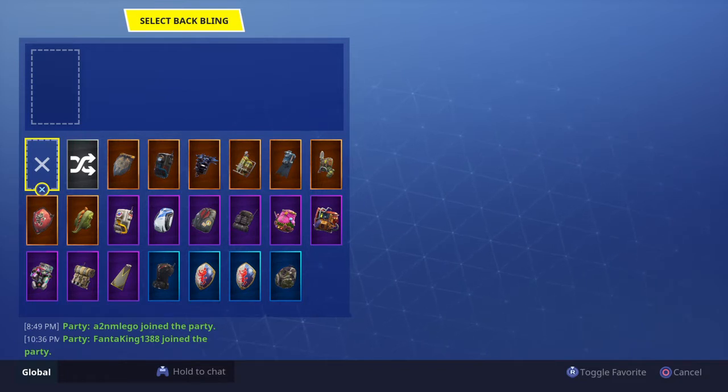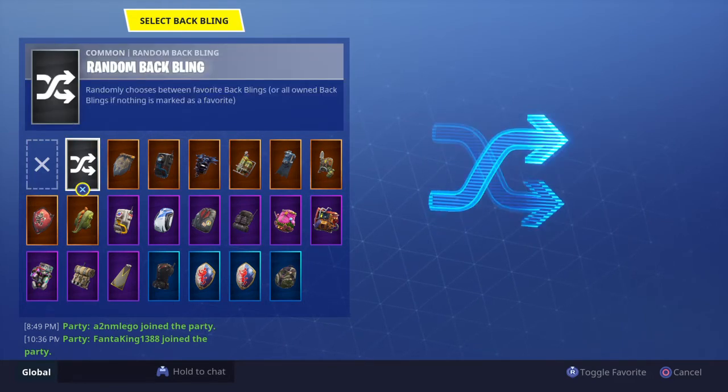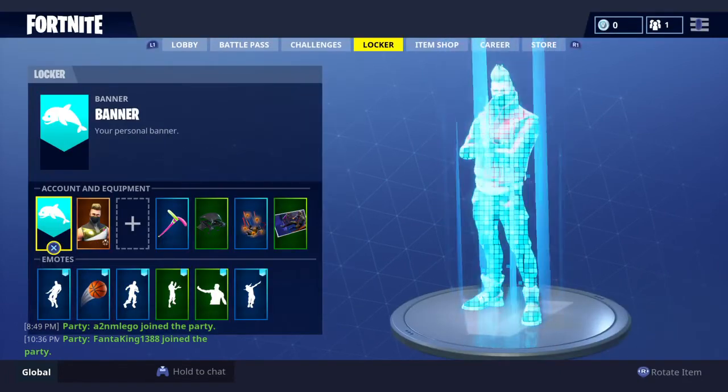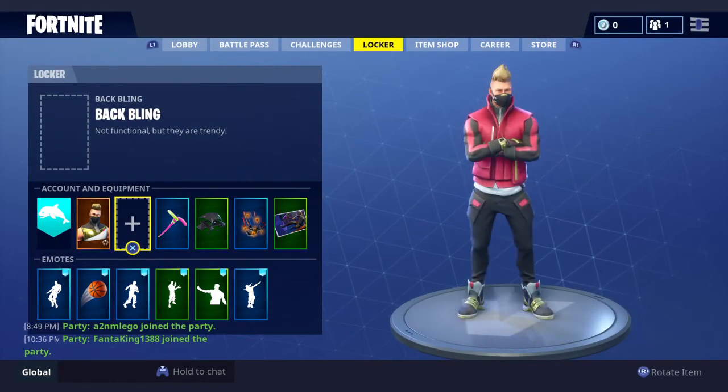This might take a couple of tries, but here's what you do: spam X and switch between the random back bling options like this. See, first try it didn't work, so it may take a few attempts.